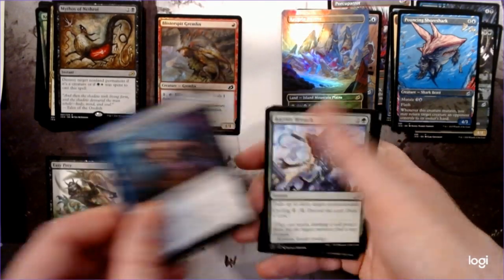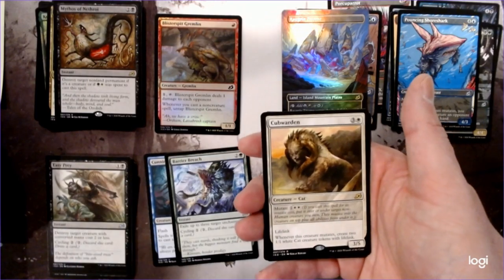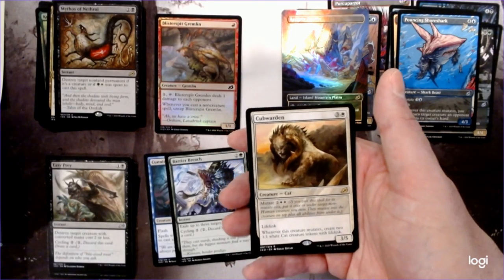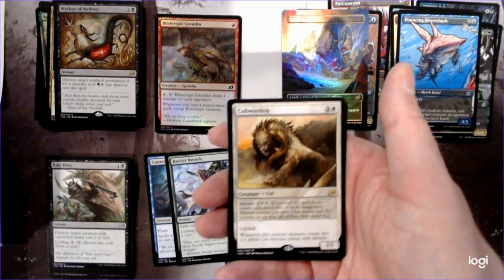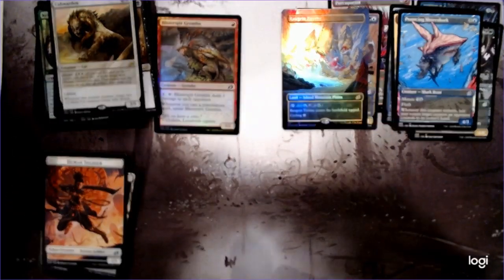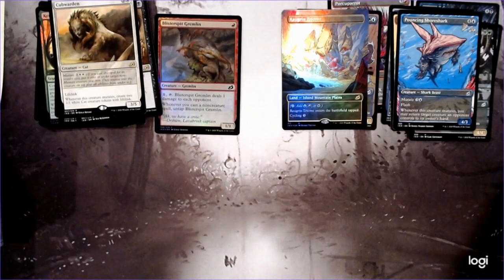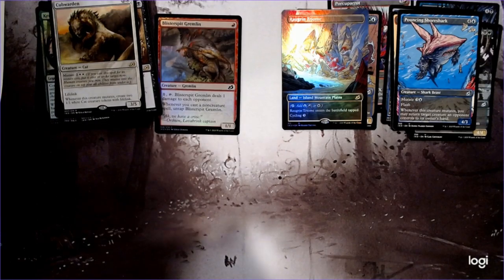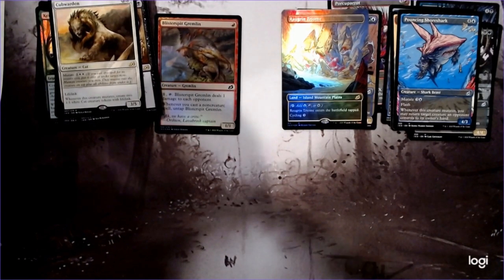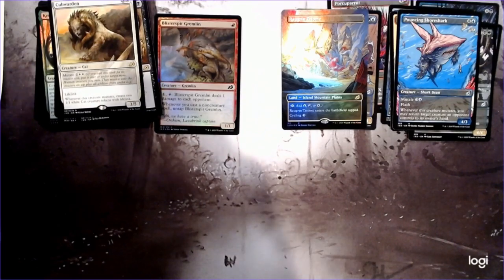Another Cunning Nightbonder, Barrier Breach — the crazy 'destroy/exile three enchantments' spell. Cub Warden — when this mutates, create two cat tokens with lifelink, so that's pretty cool. Getting to make more cats is cool. If you have some sort of cat deck, play a bunch of those, maybe some cheaper mutate cards. The thing about mutate is it really wants to play with other mutate cards. If you have one that kind of works in another deck, it's kind of hard to play them by themselves, because you can't get that trigger without more copies.